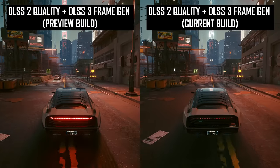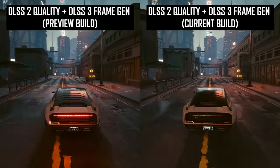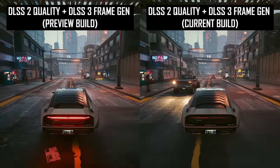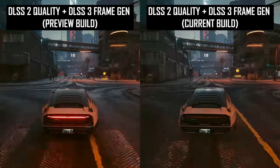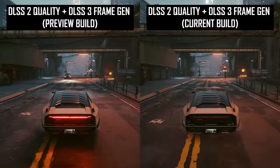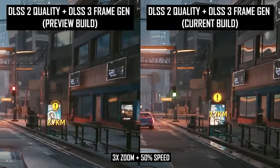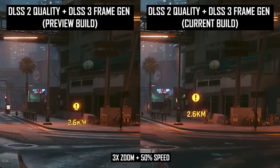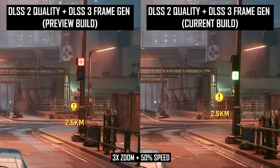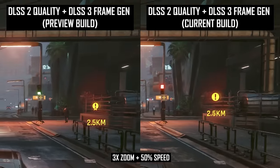First, let's take a look at Cyberpunk 2077, the game that NVIDIA claims has definitely received an improved DLSS 3 experience. And immediately upon first glance, this is true. The original DLSS 3 preview build had several issues, one of which was garbled UI elements in motion — a common issue across DLSS 3 games. But the updated public version does not have this issue. You can see in this side-by-side driving scene that the old build had difficulty generating UI elements, but in the new build this has been fixed.